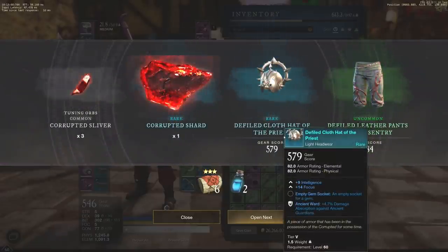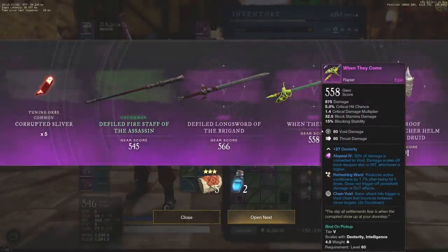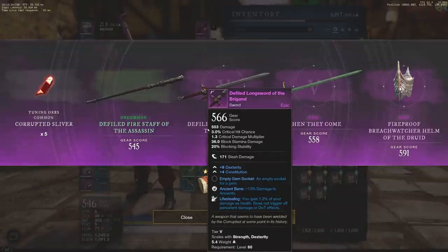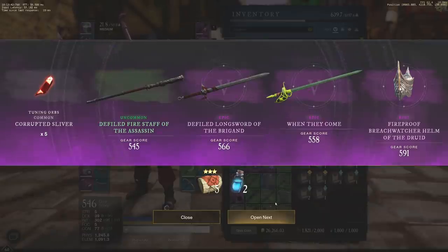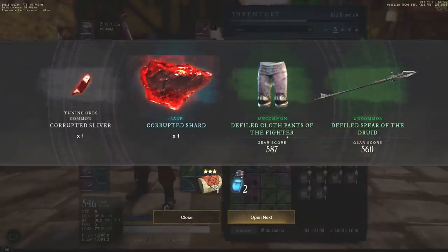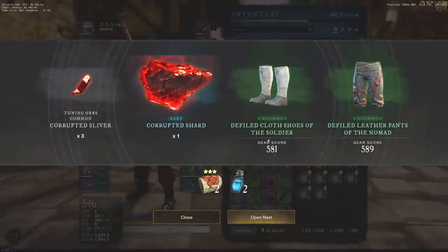Continuing farther on, nothing too crazy there. We only have a couple more to open — three drops there. When They Can dropping yet again, 27 dexterity. I think this is one that can turn into a legendary, I believe, but right now we just don't have the gear score for it. Nothing too crazy here. That's a good fireproof breach watcher helm of the Druid — just if it had better perks, that would be so much better. Very solid overall. Nothing too crazy on the last few.